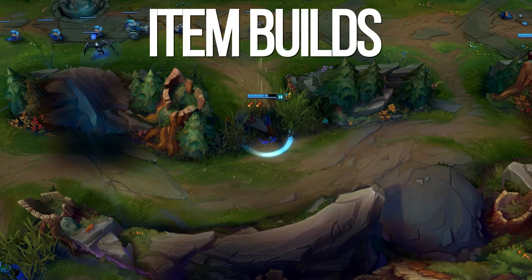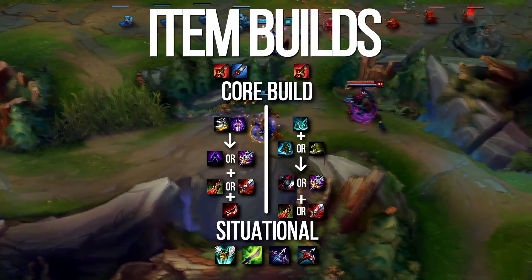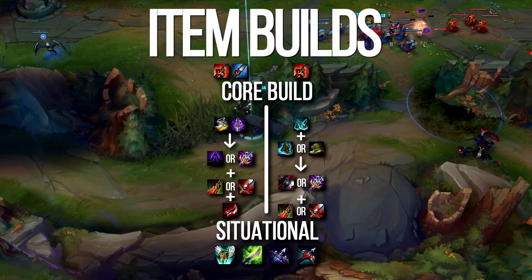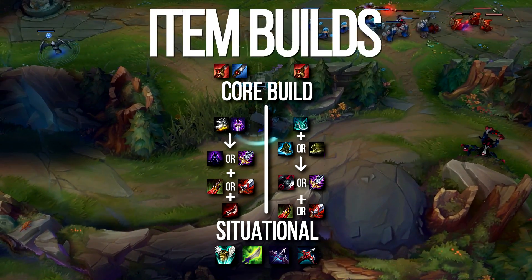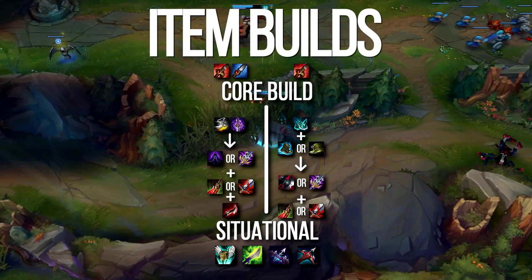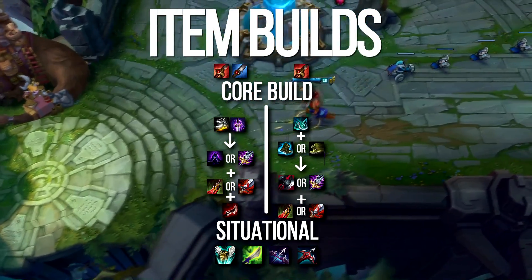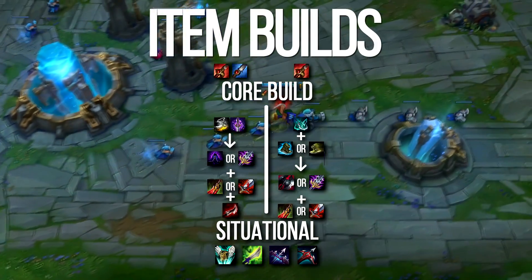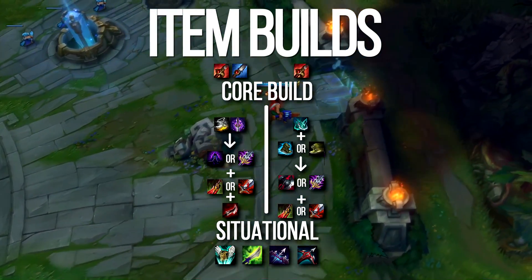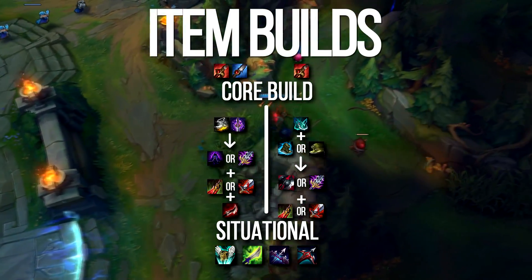There are two viable Graves builds I've seen recent success with. The first I call Frontline Graves, where you want to be the initiator of your team, absorbing cooldowns and abilities from the enemy and giving your team free reign in fights while slipping away with minimal health. The second I call Janitor Graves, where you clean up fights and play more as a backliner — this works well when you have a tanky top or support. Items like Mercurial Scimitar and Guardian Angel are always situational depending on the enemy team.